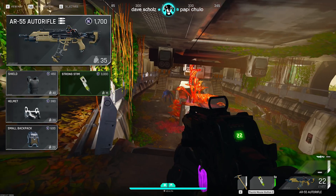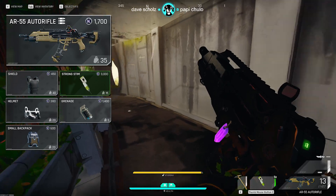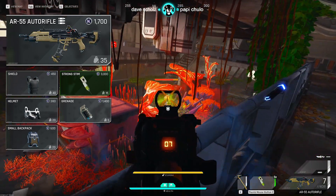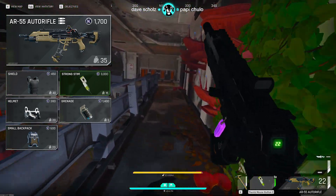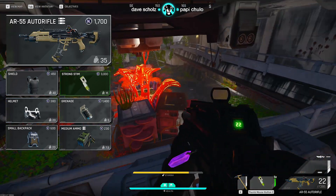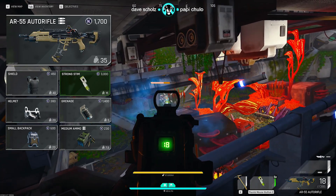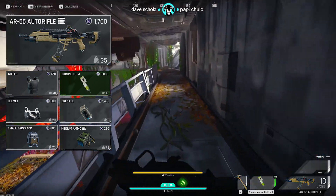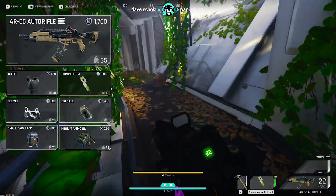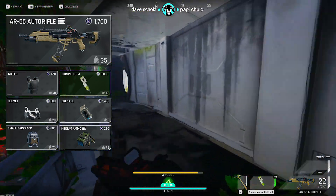Next I like to add two grenades for $2,800. That is kind of pricey but grenades are just so strong and can turn the tide of a fight, and are usually necessary when fighting duos or trios. Last but not least we need ammo — I like to bring 450 rounds or six clicks, which will cost you $1,380. Make sure you're checking all the crates you can find that have grenades, ammo, and meds to bolster your supplies while you're in the raid.